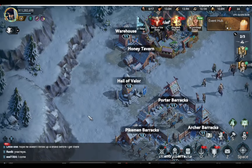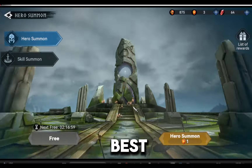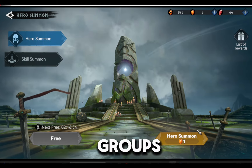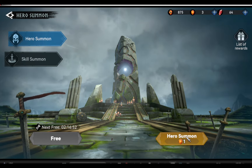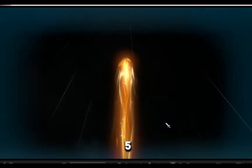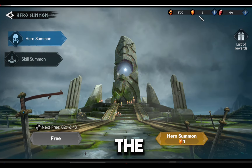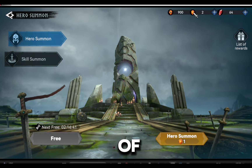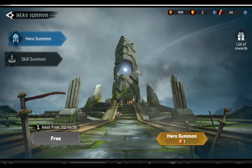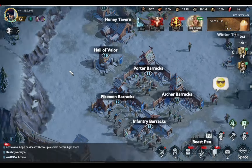When you go to the Hall of Valor and want to get the best items, one of the best tips is to summon by groups — do not use your oracle stones one by one. You need at least five oracle soul stones, and summoning by five oracle stones is the best tip to get better items in the Hall of Valor. That is why I always summon by five stones. Always remember this tip — it is one of the best tips in the game of Viking Rise.